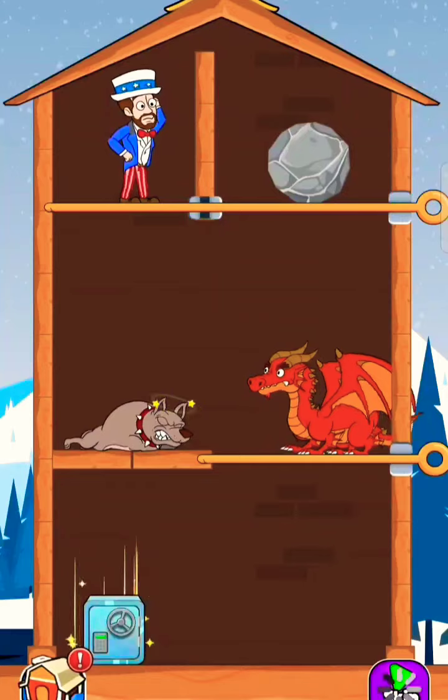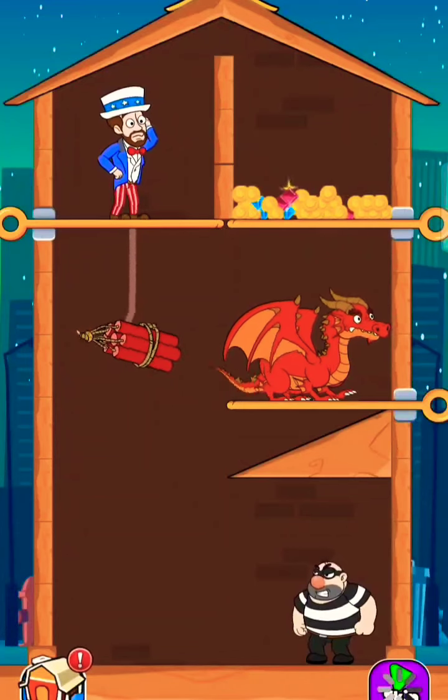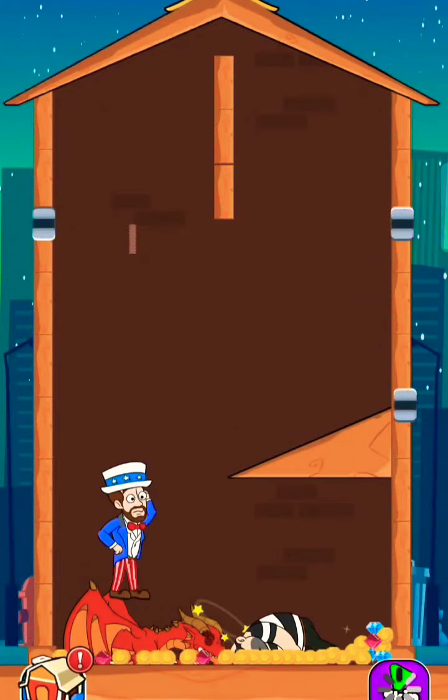Defeat the dragon. Now release the dragon out — here we get it. Release the dragon to defeat the bad guy. Cut the dynamite to destroy the dragon. Here he gets the treasure.